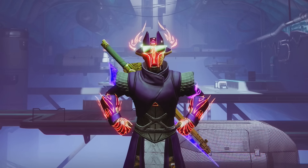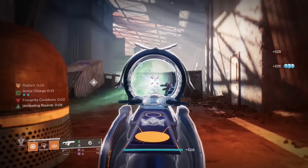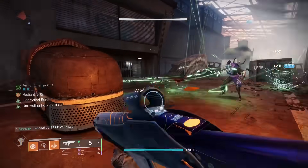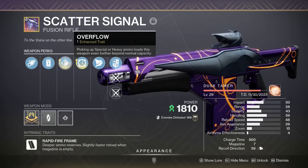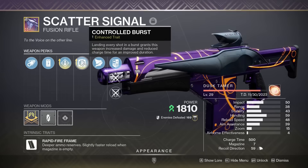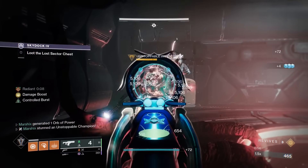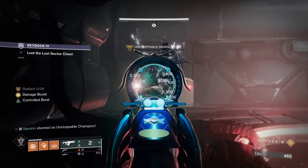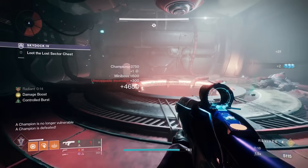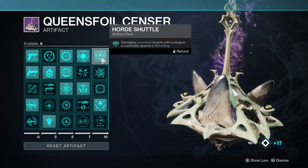I'm Marshix, and first up is Scatter Signal. This is a strand fusion rifle, so it's different from Riptide, and it's a rapid fire frame, so it's not a piece of trash. It gets enhanced overflow for a huge magazine, and enhanced controlled burst to speed up the fire rate even further and increase its damage too, making it deal some really high damage for a special weapon. It can also take advantage of so many strand perks this season, so it's kinda busted.